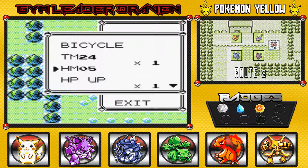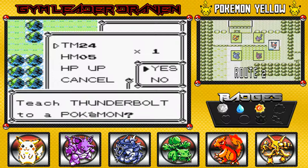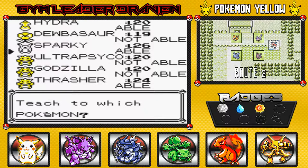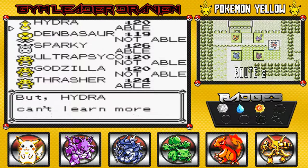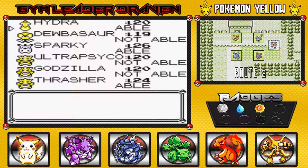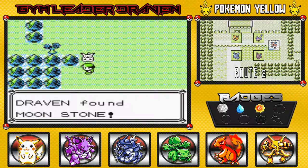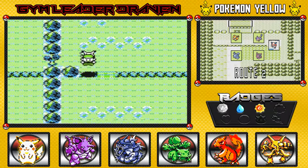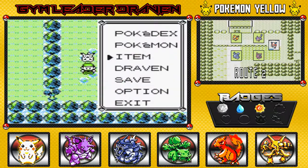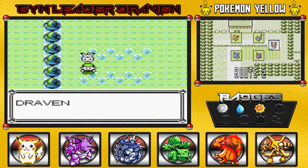We got no more room for items, which is kind of funny. That's a Max Ether — Thrasher can learn Thunderbolt, and Sparky and Hydra too. I'm going to go with Hydra right here. I've got to delete the move — sorry Tackle, you're done. And there we go, we made enough room. This is a Moonstone — one of the four Moonstones you can find in this game. I do not want to go to the Viridian Forest, so we're just going to be using our bicycle right here.